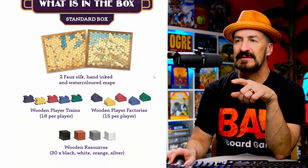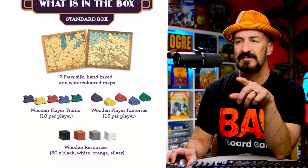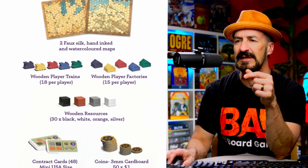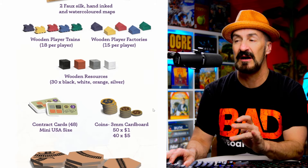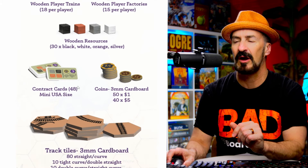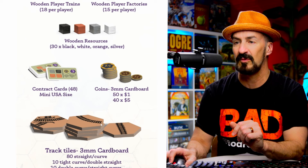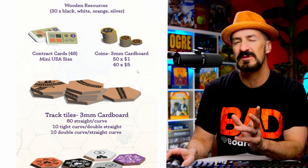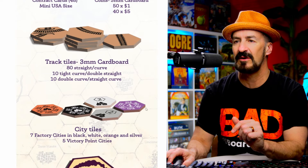In the standard box you're going to get two maps instead of three. The tiles, trains, and buildings are just going to be normal wooden pieces, and then wooden cubes for the resources, which is fine. The contracts will be cards instead of dominoes, and then we've got cardboard chits for the track curves — they are saying cardboard here, so the deluxe ones must be wood or something since they don't call it out.